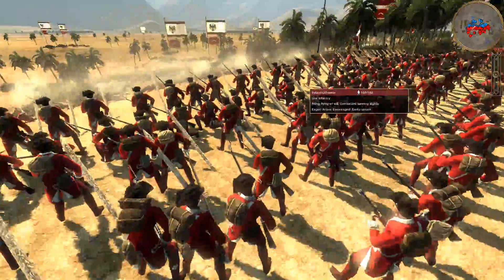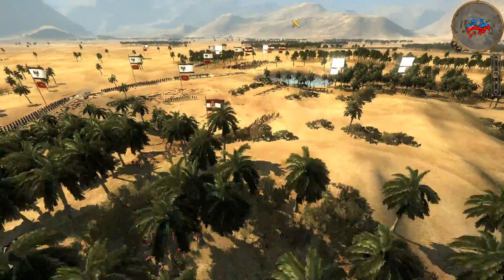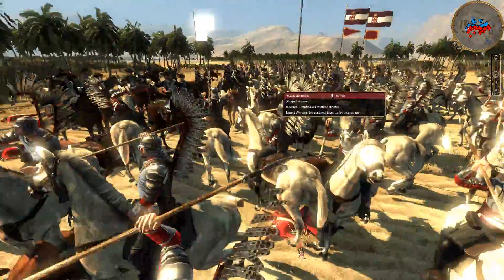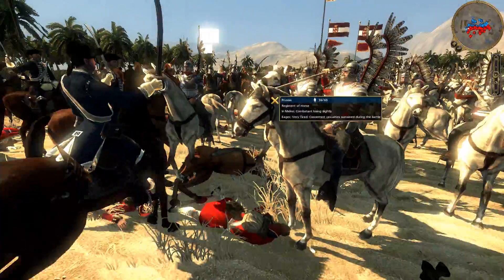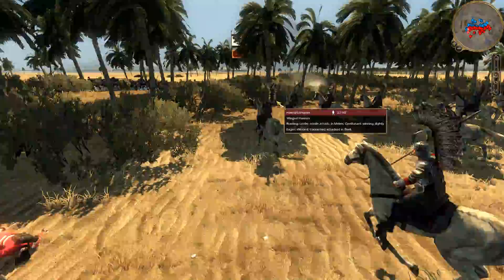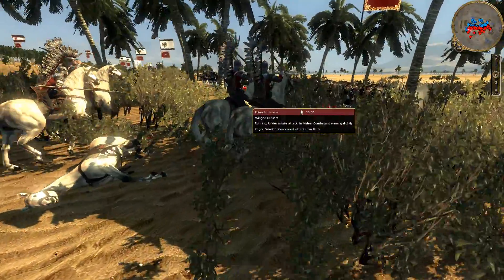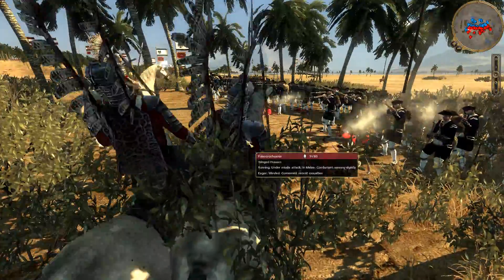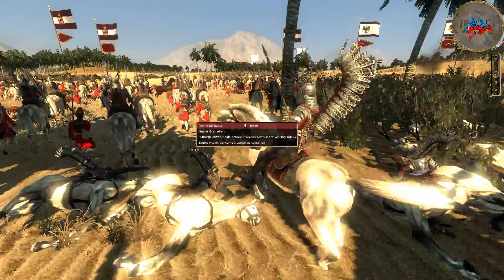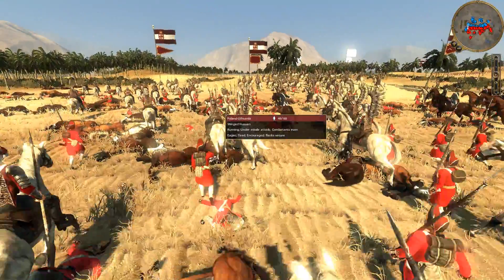I'm still taking on most of the Prussian force head on. And — my Winged Hussars, they're going in. They're going after the Superior Line Infantry. I love that cheetah fur detail on the back there. I'm sure that's real cheetah fur — pretty cool.